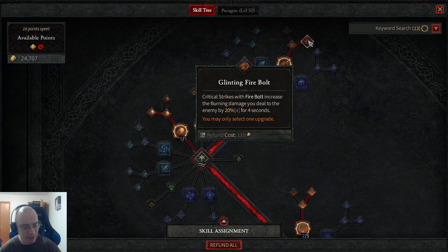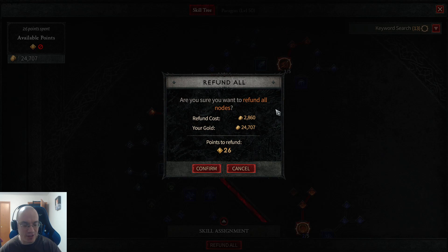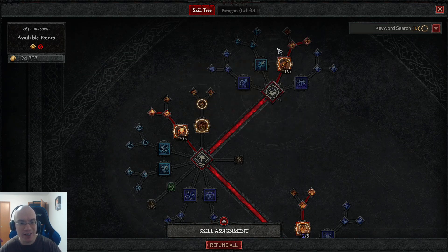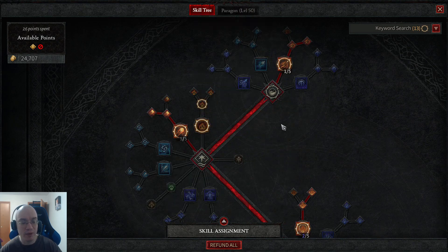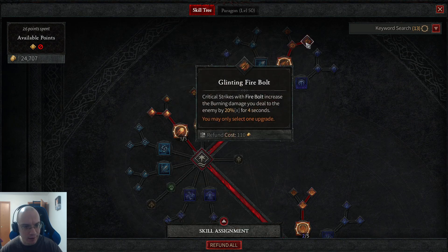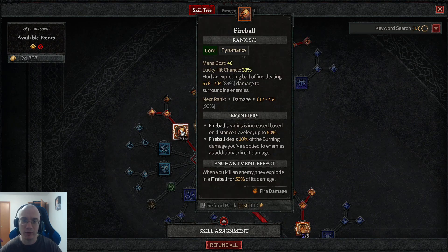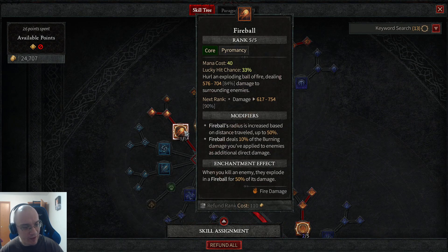At first, when you start your character, refunding skills is going to be cheap — basically free at the very start — so you can experiment. After investing two points I went straight into Fireball and chose the Greater Fireball node, which says Fireball deals 10% of the burning damage you've applied to enemies as additional direct damage. What this means is the damage that Firebolt applies stacks with the Fireball. The rule of thumb in role-playing games is multipliers are pretty good — if you see something that multiplies your damage or defense, go for it.